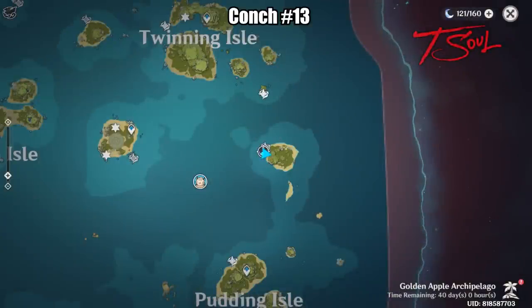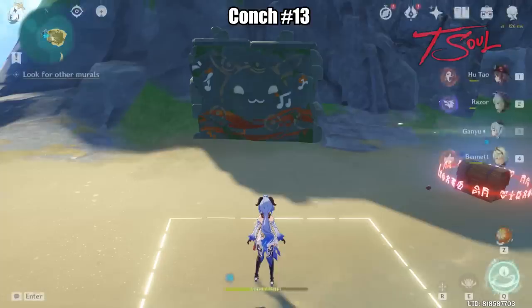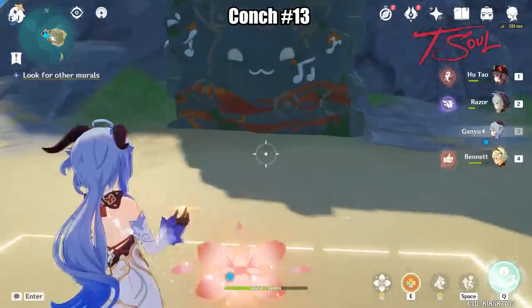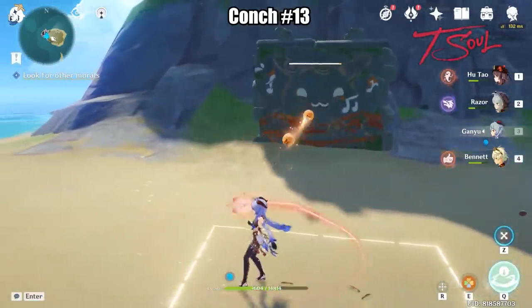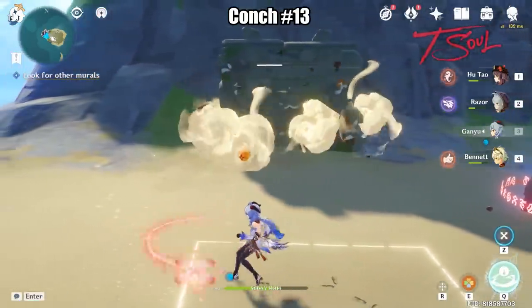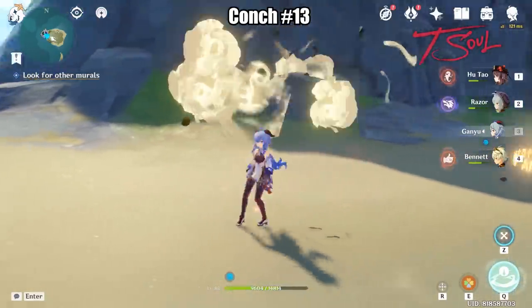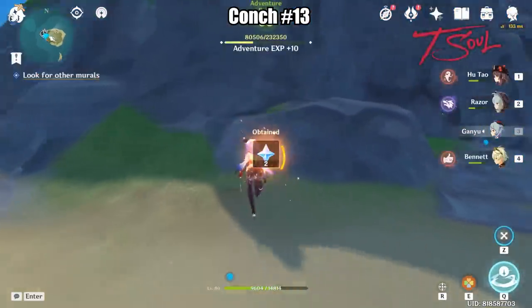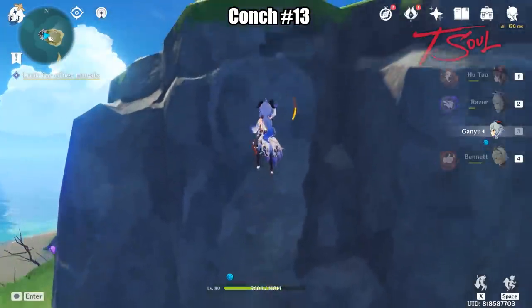Now we'll go to the unnamed island between Twinning Isle and Pudding Isle. You'll need to grab your boat and sail on over. You'll need to use the new Harperschirm gadget and play wall ball with this wall — just return enough shots to break the wall and grab your chest. The Konk will be on the top, and you'll need to defeat the Helichurus up here before you can claim it.